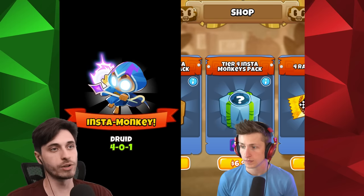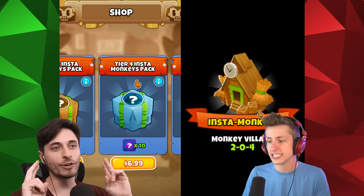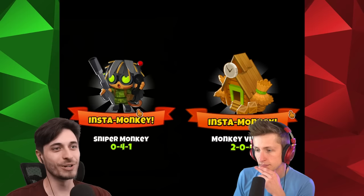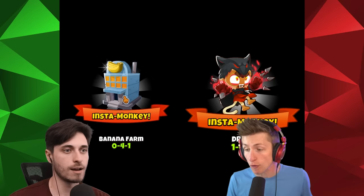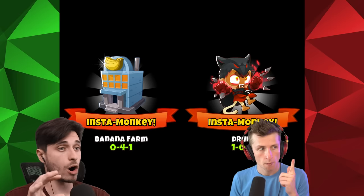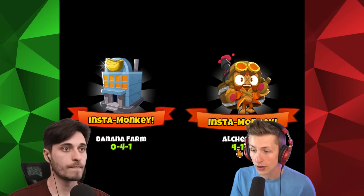What pack are you on right now? I'm on my third. I was waiting for you. Let's go through the final third one slowly and see what we get. I got a Monkey Village - a 204 Village. 041 Sniper Monkey, not too bad. I got a 104 Druid! Since we are going to be doing the merging, we are going to need some money, and I did get a banana farm - 041, middle path. I'll probably put it down immediately.